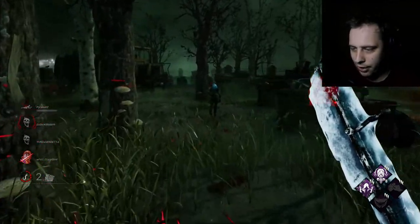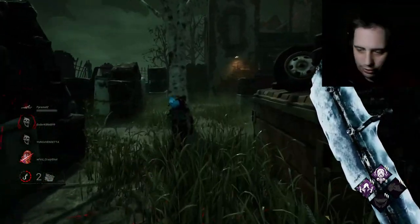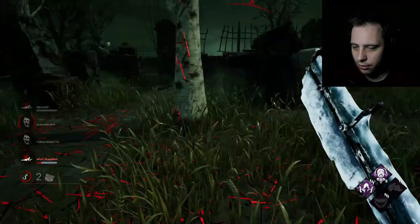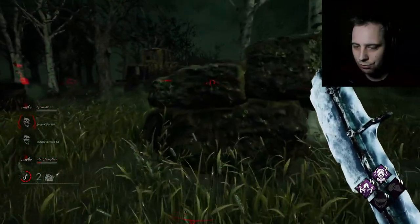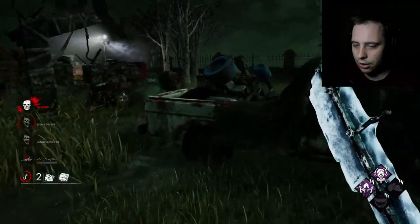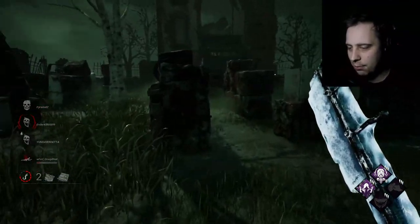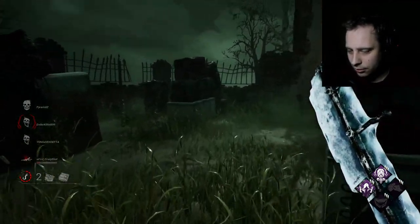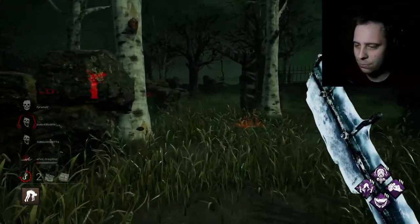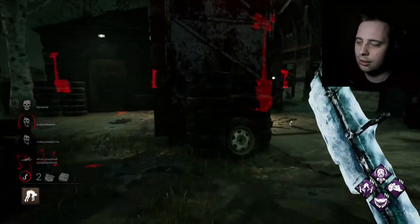She's going right towards the Dwight. Listen, I don't have to hook you in the basement. Oh he's gonna die on the floor - he's dead on the floor! I almost got Dwight but whatever - I was not playing for a pip anyway. Playing for kills! I'm gonna put you in the basement.